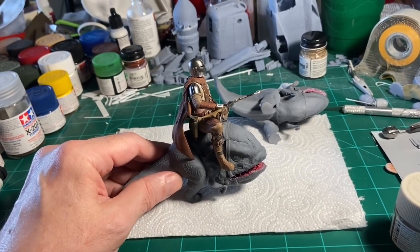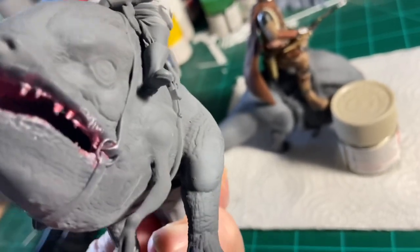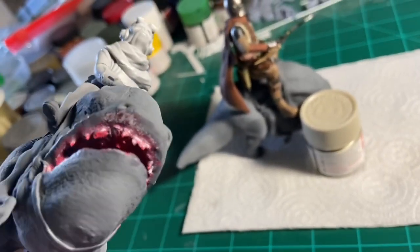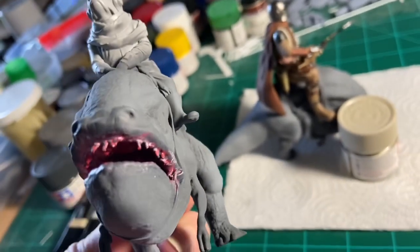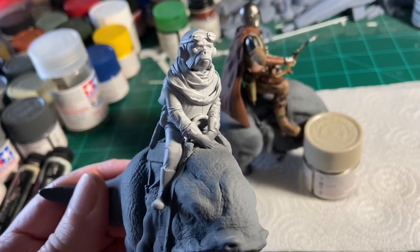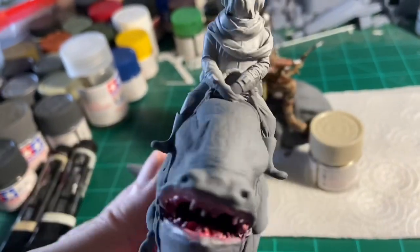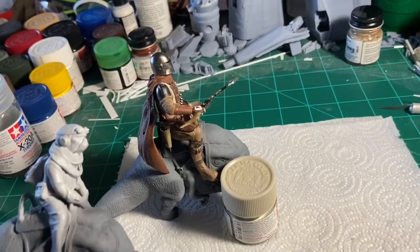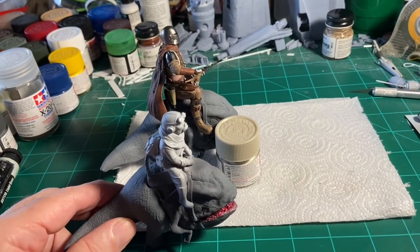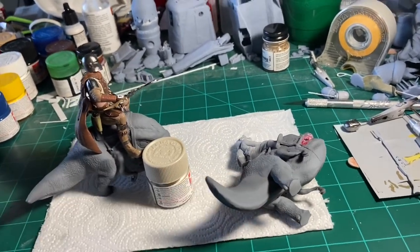Let me go ahead and show you Kuiil as well. I haven't done any painting on Kuiil just yet, but I have started the painting on his Blurrg and also did some of the mouth and the teeth. I had to do those first because it's really hard to get in there — I wanted to get the red inside of his mouth before I started working on his gums and the rest of it. A lot of that I have to touch up and blend in. I definitely have to do a lot more work on the Blurrgs and obviously paint Kuiil. I'm going to wait to paint him until I finish figuring out how I'm going to weather and lighten the Blurrgs, because he can't be removed — he's solid with the Blurrg, which makes him a little harder to paint than Mando. These are coming along really well, and I'm working on some ideas with my desert diorama as well.